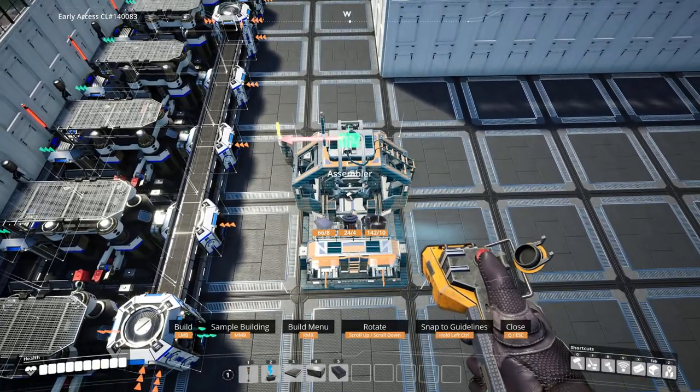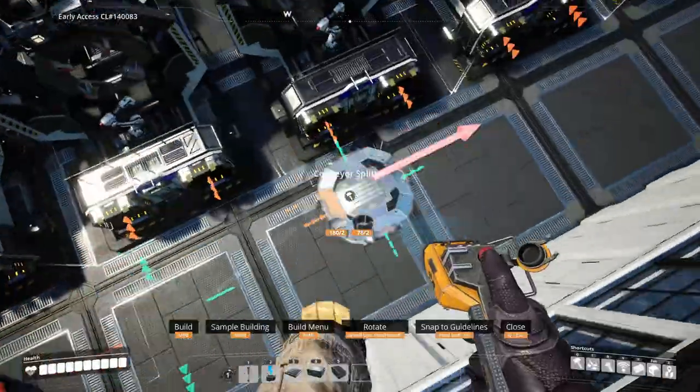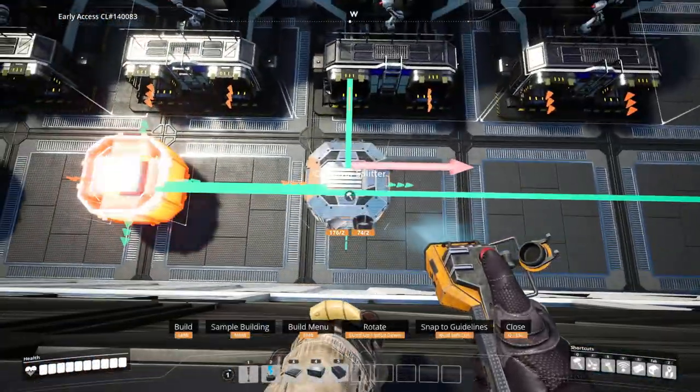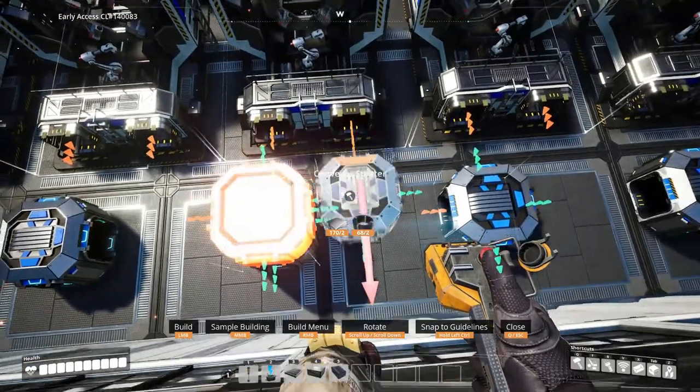Now let's place our assemblers. One tick away from the edge of this tile, place six assemblers side by side. Place quickwire splitters on the floor of the first input of each assembler. On the third assembler, place a splitter on top of the floor one — this will take care of the second line of quickwire.